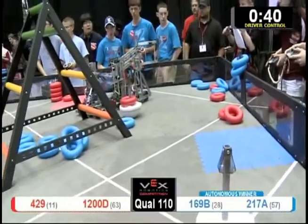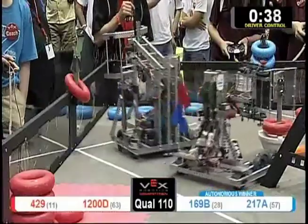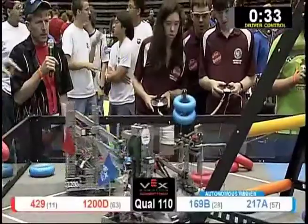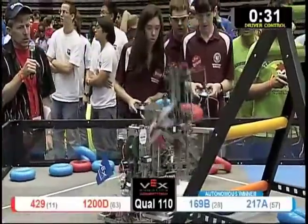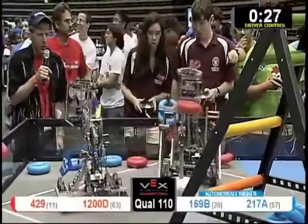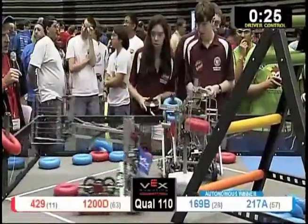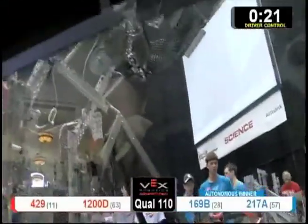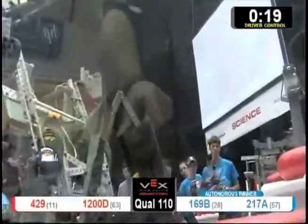Meanwhile, some defense by the Blue Alliance coming in, trying to steal — 169 trying to steal one back. 169 stealing back a goal from the Red Alliance. 1200D moving back in to take it back once again as 429 does the same. Boom, boom — double score for the Red Alliance. Six goals in possession for the Red Alliance.